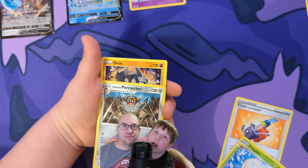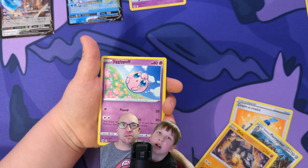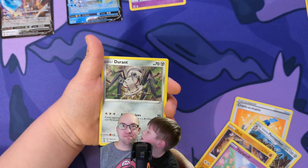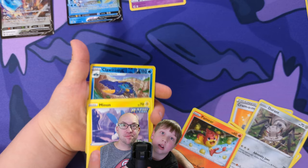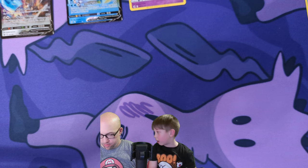Perserker — oh, that's a Galarian Meowth. Onix, Jigglypuff, Durant, Pansear — oh, I finished that set now! Minun, reverse Claw Fossil. Nothing like my first Fusion Strike pack where I got a rainbow rare.